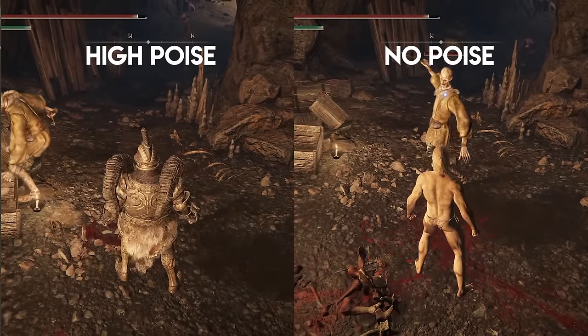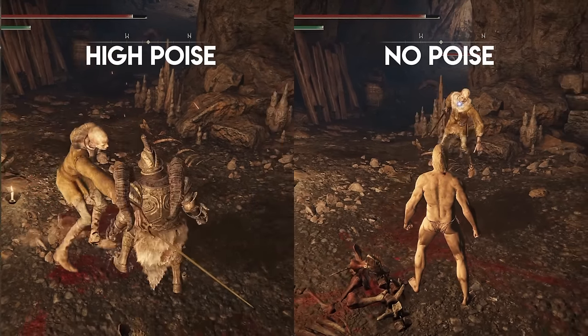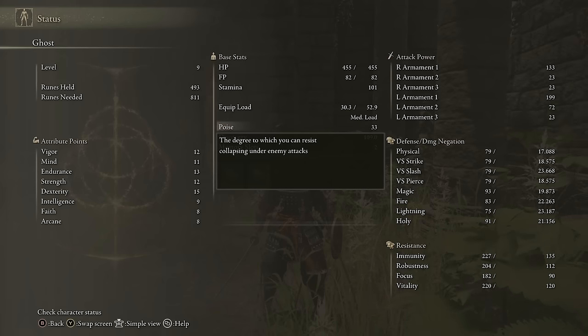If you have little to no poise, you can easily get stunlocked if the enemy is continuously attacking you. This is an abstract concept since you can't see the poise HP bar in game, but the important thing is that more poise means you can resist flinching from more attacks. Wearing armor that gives you at least 51 poise will be very helpful — that's the magic number, most common breakpoint — but the more you have the better. This plays inversely with equip load: more armor means more poise but may slow your roll, while less armor means a faster roll but more vulnerability to flinching.